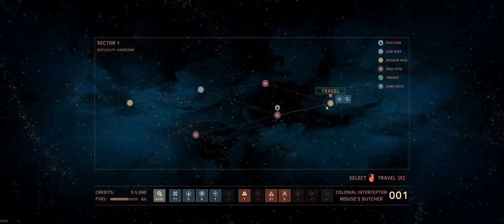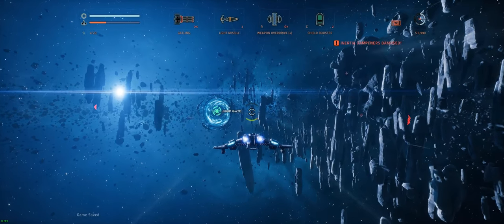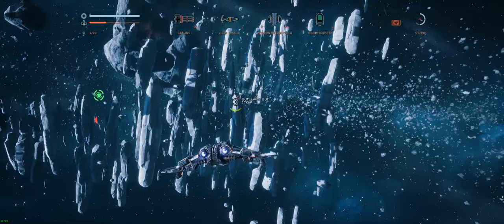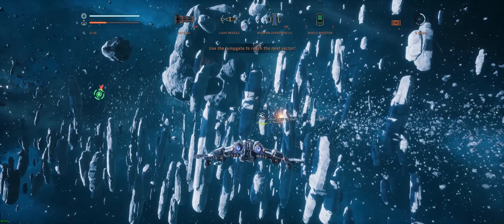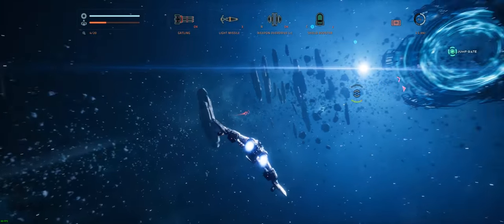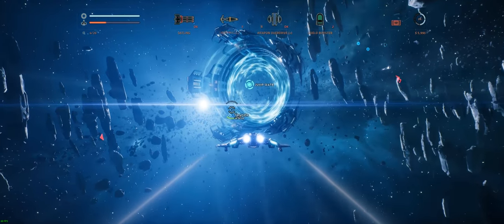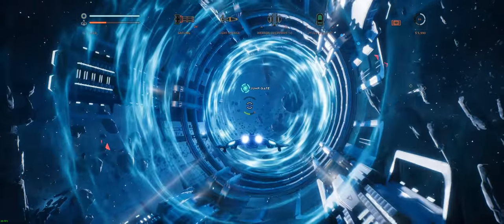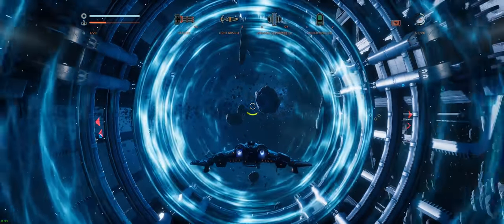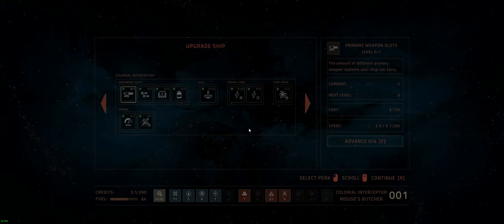This should take us to the jump gate — let's see how well it's actually protected. Only a medium risk here. Quite a diverse mix of risk factors going through this sector. Plenty of ships around here and it looks like they're in conflict with each other — the Okkar and the Outlaws are fighting each other. I'm going to go straight through the gate because I'm curious to see what the new handicap mode is actually like. Rather than taking the risk of getting completely destroyed, we're going to go straight to the second sector and see what that new feature is all about.